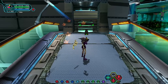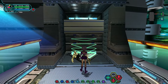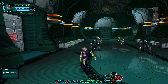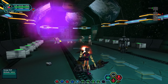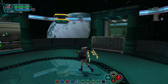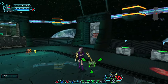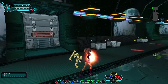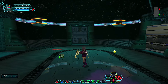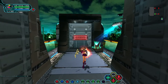It sounds like the work the lab is doing to discover more about this distress signal is proceeding well, and they've found some kind of installation on Ragol in a new area. The distress signal may have come from there. We don't really know anything about this installation at this point — just very basic information. All we know is there's some kind of large-scale installation on the surface that wasn't known about before. Just like the previous quest, we end with a room where we just need to defeat all the enemies.